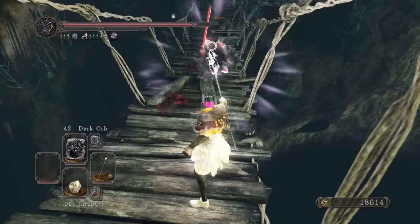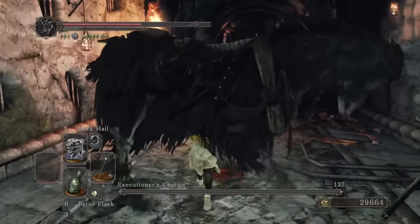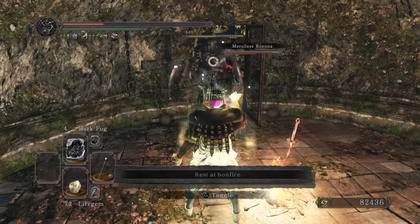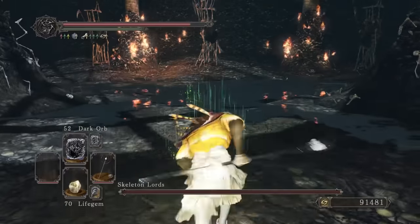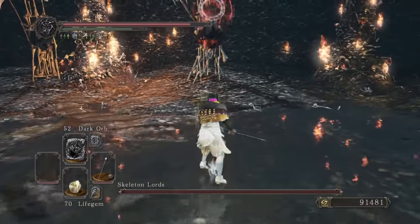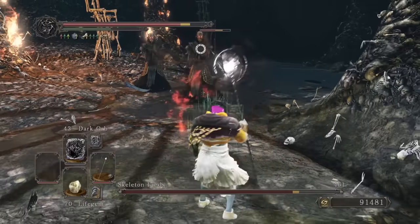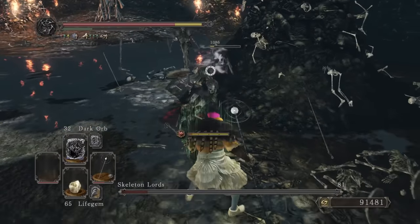Returning to Huntsman's Copse, this red phantom couldn't absorb our hexes. Executioner's Chariot got melted down and turned to glue, and further through the Copse, this guy handily blocked the doorway allowing me to Dark Fog this big gaggle of enemies. For the Skeleton Lords I didn't really have anything that could handle a big group so I killed one lord at a time, then picked off the minions, then killed another lord, and repeat until all dead. Well, more dead I guess.